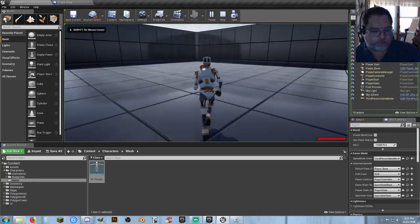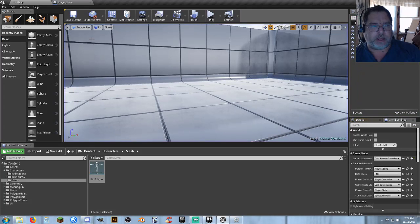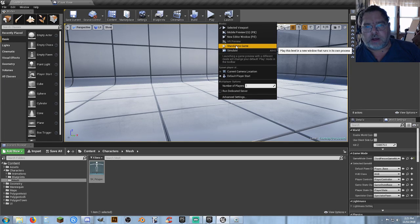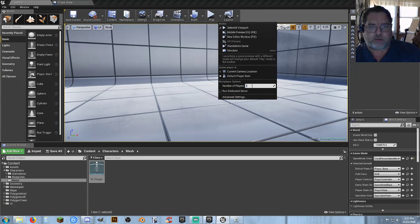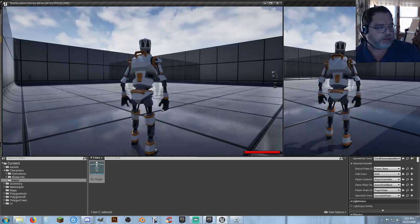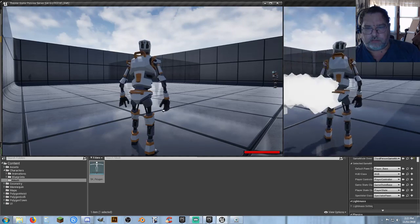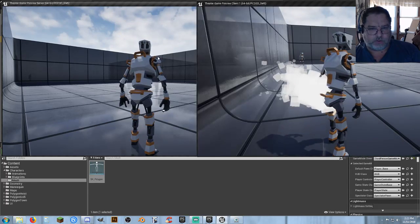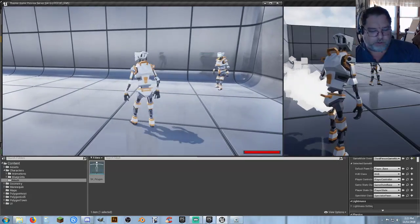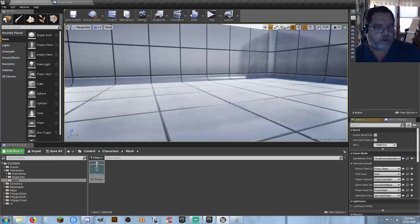If I were to go in here and run this in multiplayer, and you break it down — I find that the best way to do this is to actually break it down when you're trying to learn replication. Just break things down. You can see both of them are on here. I'm on the client. If I hit it, the client's doing it. But the server does not see it. The server does not see the guy doing it.